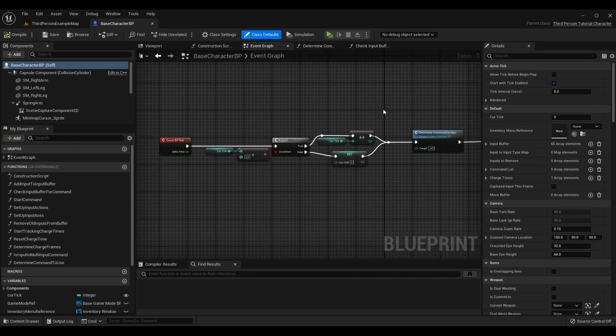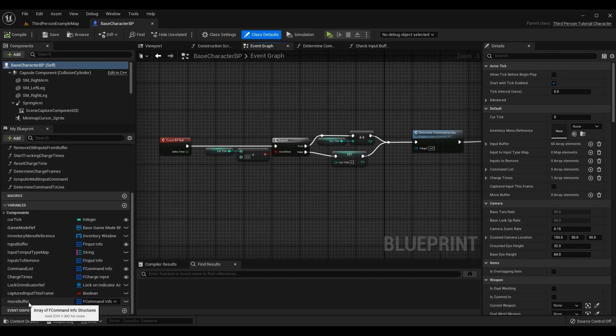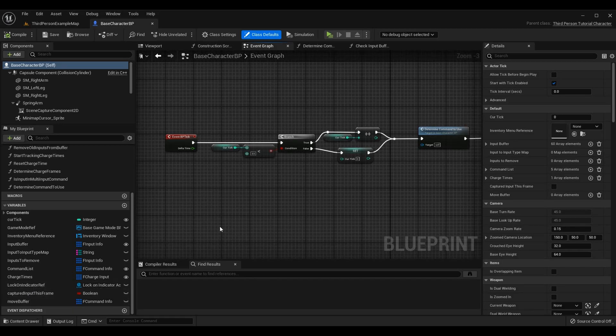We need to change how our commands are started. Before, as soon as the inputs were met for our command we just called start command and passed in the name of that command. However, we now want a priority order so we want it to be possible for multiple commands to be triggered on the same frame, but only one should actually activate. We want to make a new variable called the move buffer - it is an array of F Command Info structures - so we're taking that type and making a move buffer to capture all commands that are able to be used right now.